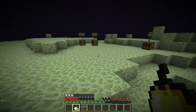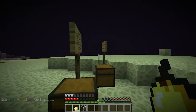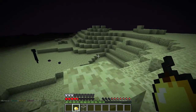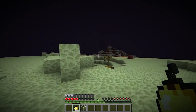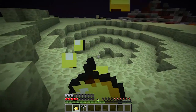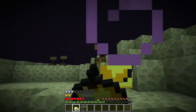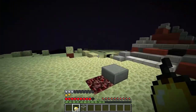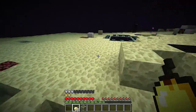Holy crap — who died here? I think this is the Ender Dragon area, one of the bosses. We do not want to be here. We need to escape right now. I've heard rumors about this place and I guess those are evidence that people can die here. This is a very dangerous place to be.